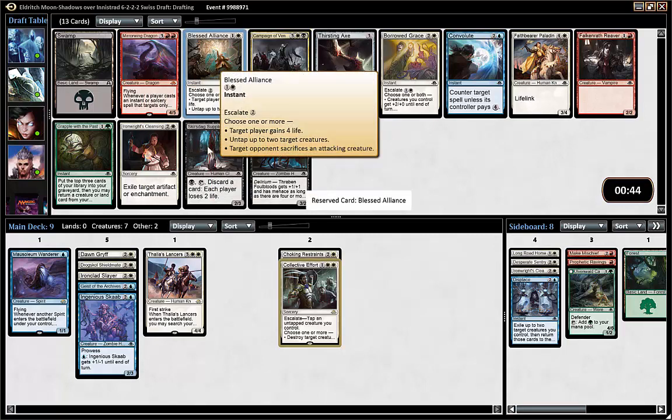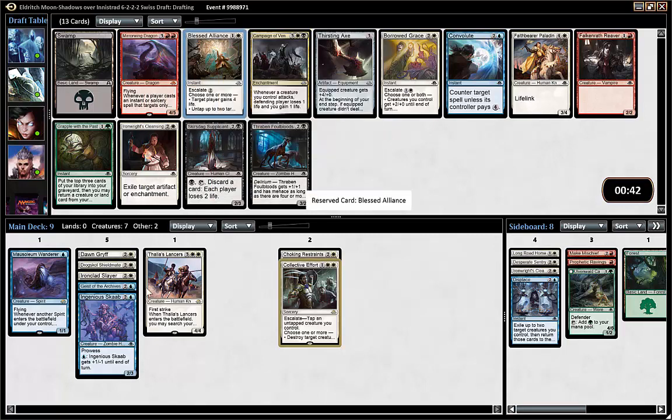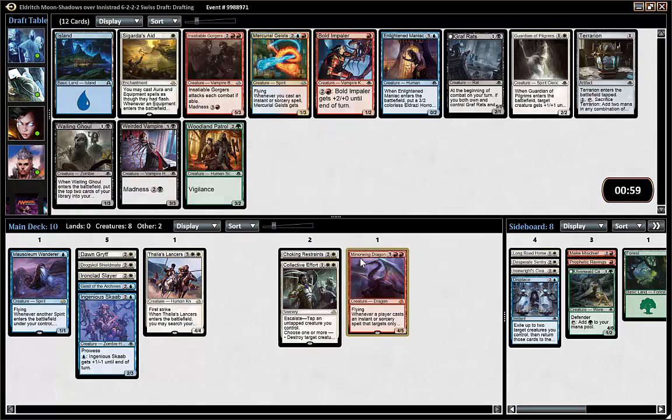I'm not missing out on much. Blessed Alliance is fine, but I haven't really felt that it's super strong in this format. I mean if I'm white-blue I can play it, but yeah — I'm taking the dragon.